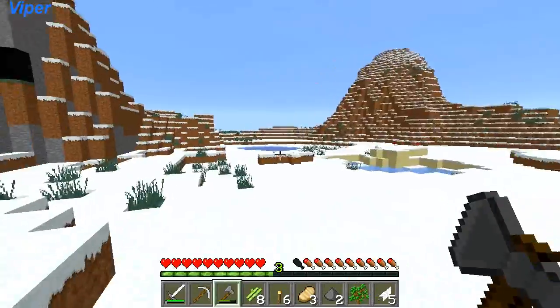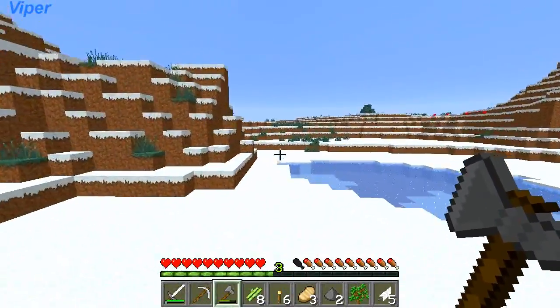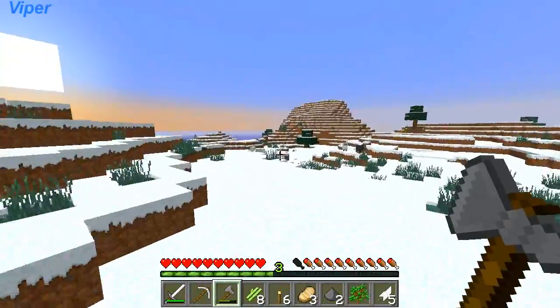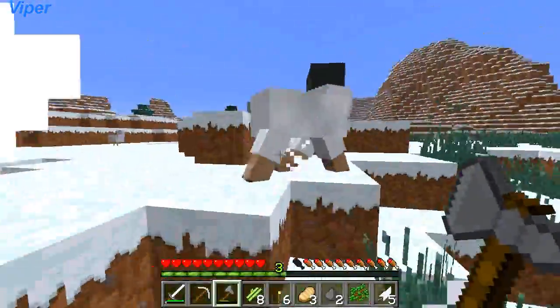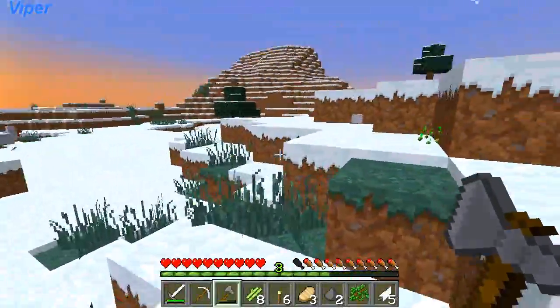Maybe I should move and get a lot of things ready to move, because this biome isn't really working out for me — it's really small, there's really not many trees, there's not a lot of stuff. Yes, sheep! Awesome, okay so I am kind of lucky. I got wool now, we got sheep.